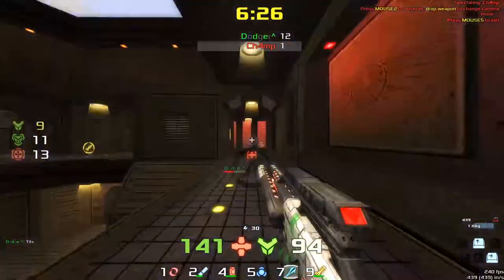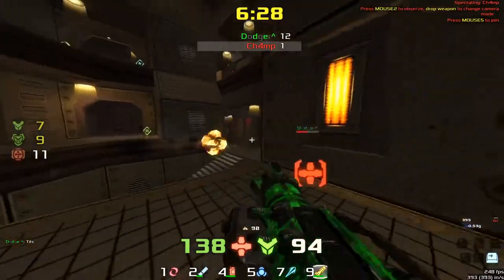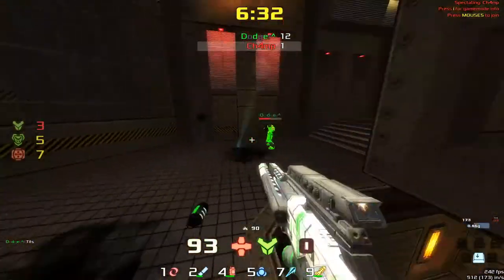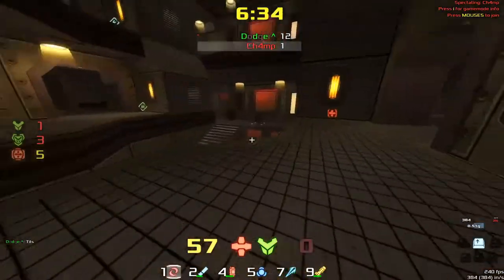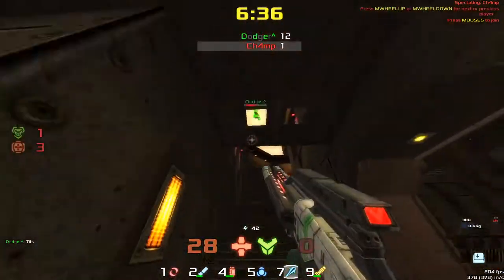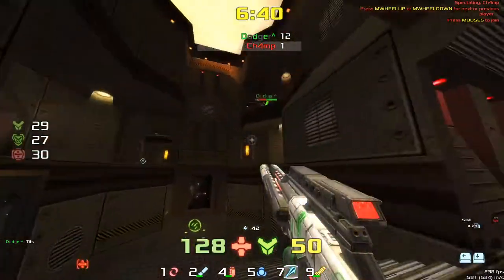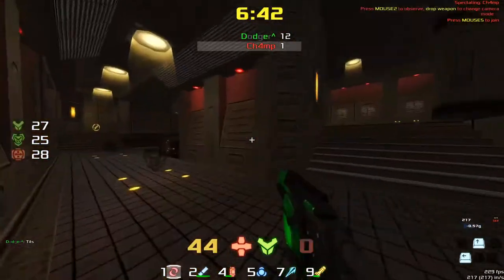Champ now has to try and take control. He's got the item control. Dodger is losing a little bit in the item game, but you can see the speed that dodger goes around this map — the incredible pace. It's incredible that anyone ever hits him. He just doesn't stop going.